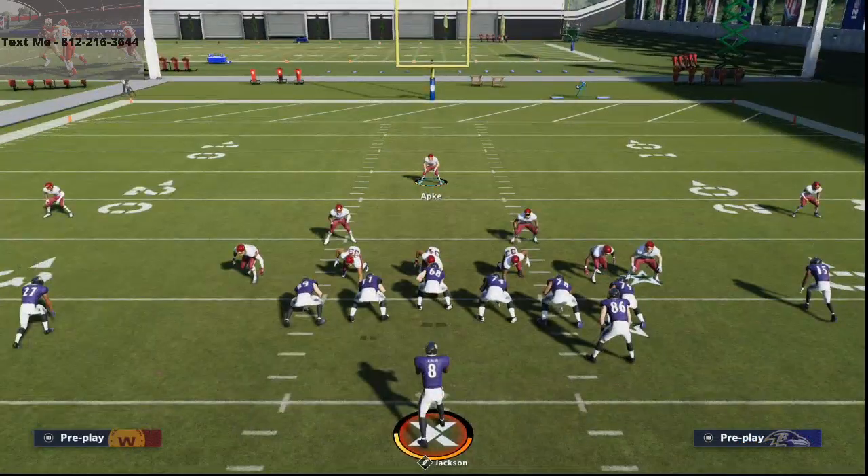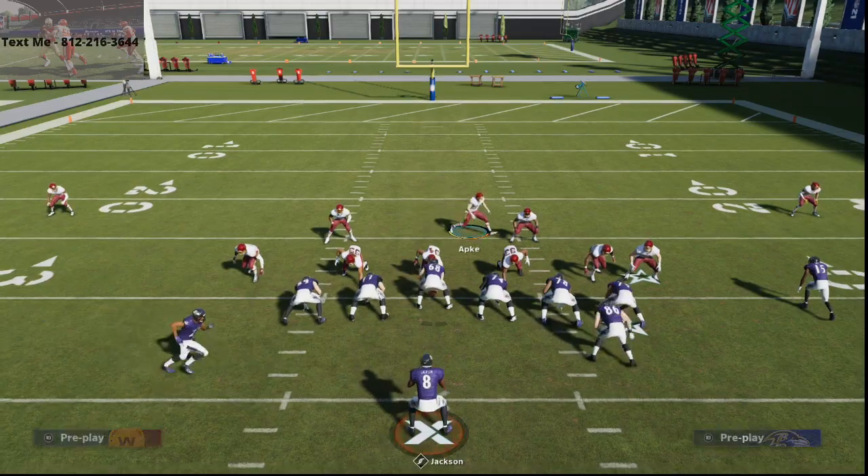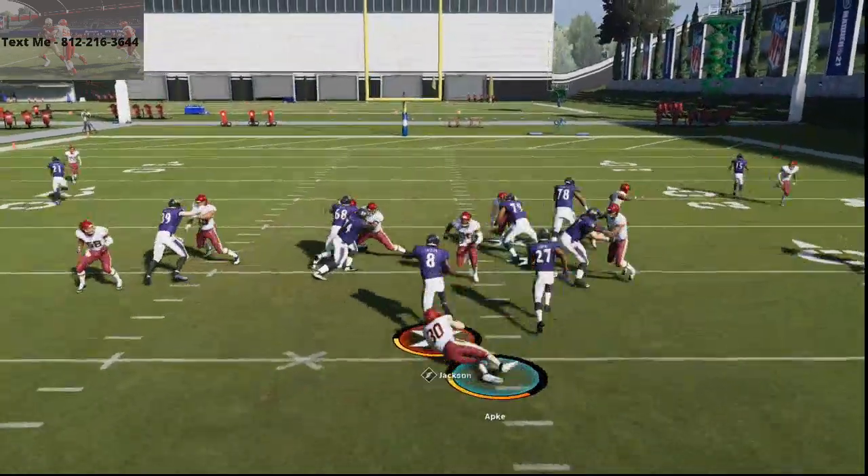The cool part about Wildcat is there's an auto motion. Whenever there's an auto motion, you know when the ball is going to snap. So as soon as he starts his auto motion, this is all you got to do. You're going to use your Troy Apke. As soon as he starts his auto motion, you are going to run him down and through this gap right here. This gap is going to open up like the Red Sea and you're going to be able to literally blow the run up. So snap the ball, run right through — and it's a hit stick every single time if you time it right.